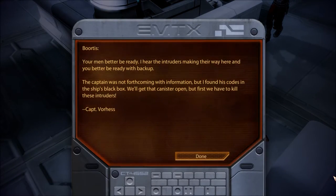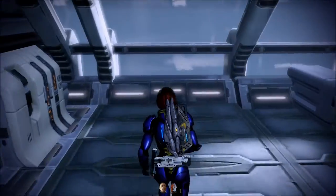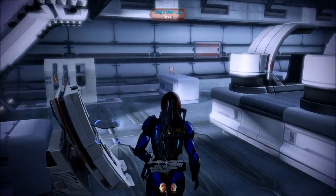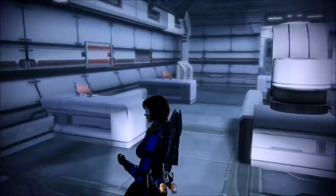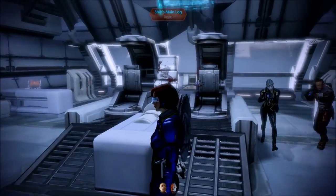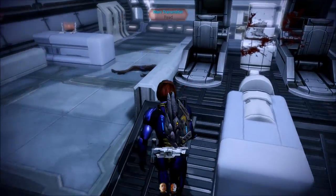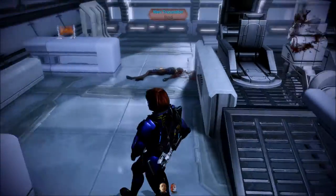Merc transmitter: 'Bortus, your men better be ready. I hear the intruders making their way here. The captain was not forthcoming with information, but I found his codes in the ship's black box. We'll get that canister open, but first we have to kill these intruders.' Are these people we killed Captain Vorhas? Ship's main log — just want to check if there's anything else.